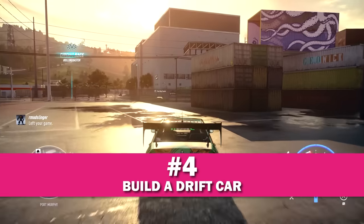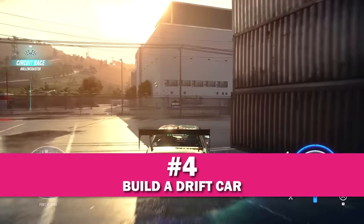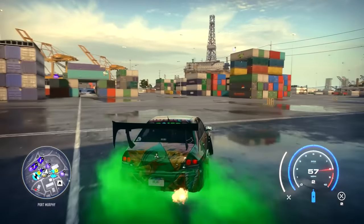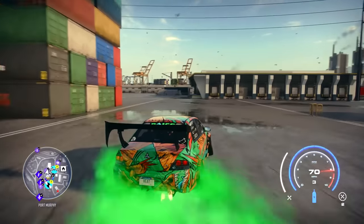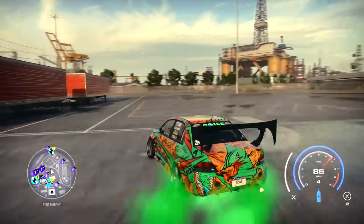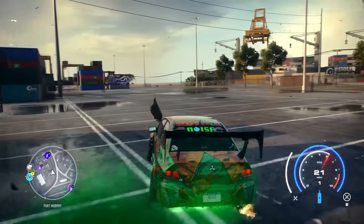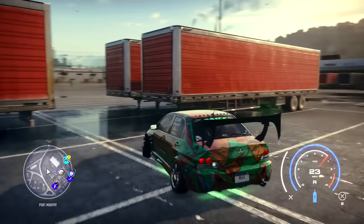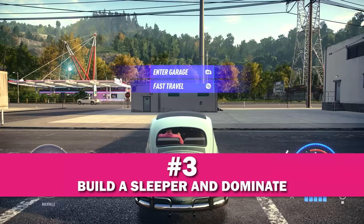Number 4. Build a drift car and start trying to capture some insane clips. I love trying out new drift builds and going to Port Murphy to hit some insanely tight gaps. It feels so good when you hit it just right and slide through a super small gap. This is even more fun if you can get a friend to do it with you. I don't know how many hours I've killed just drifting around trying to catch that perfect slide.